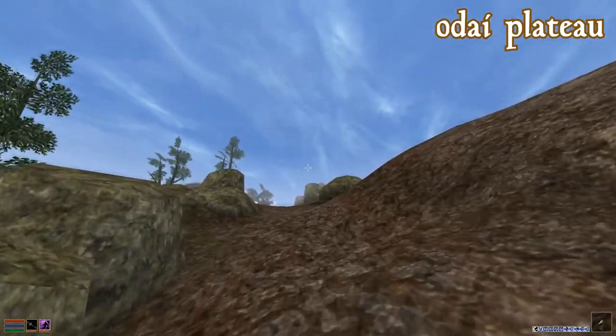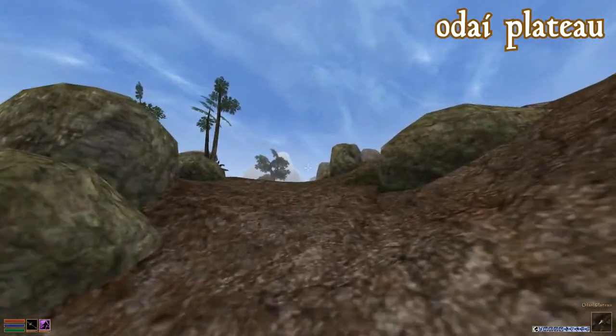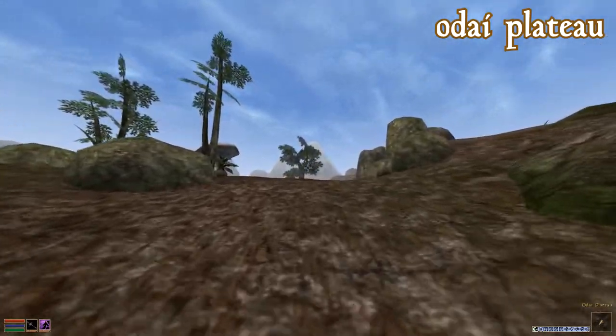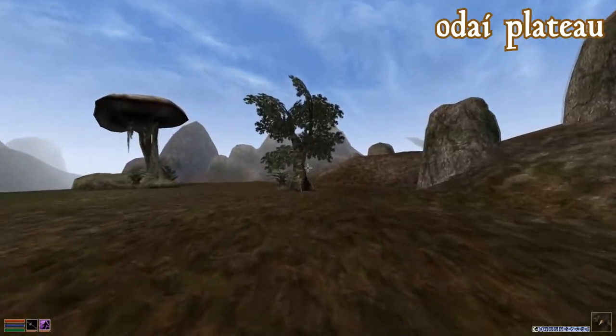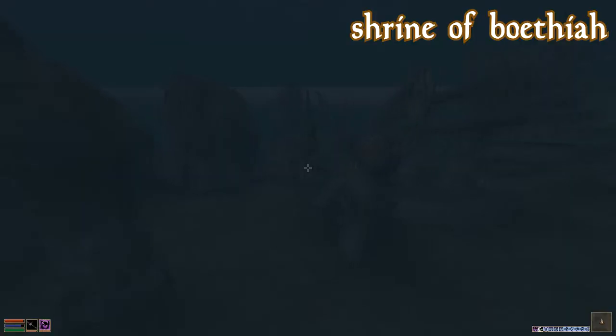Odai Plateau is right by Balmora, kind of on the border of the Bitter Coast and the Ascadian Isles. This will eventually become the Hlalu stronghold, so if you're in Hlalu, your house will be here. The Sunken Shrine of Boethia is underwater, northwest of Hla'od, west of Ashurnabibi and Shal. Speaking to the Severed Head of Boethia will initiate a quest for the Daedra.